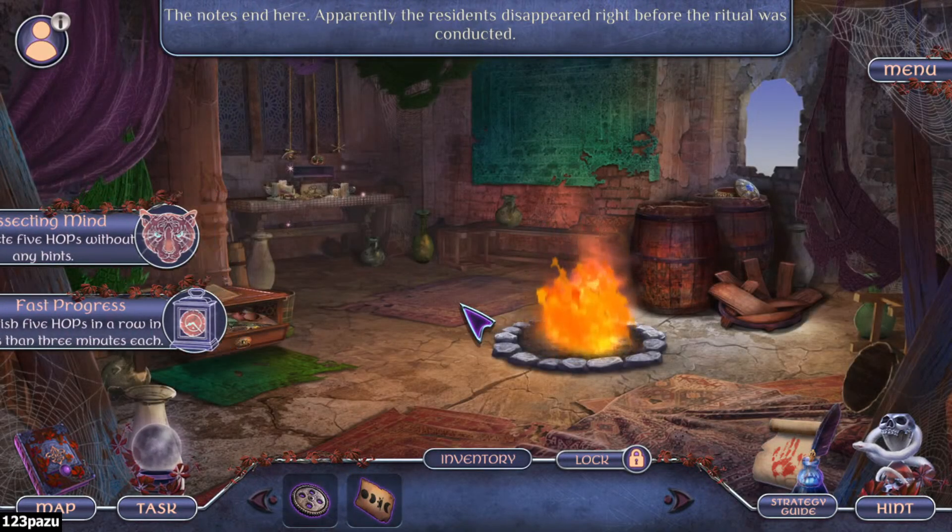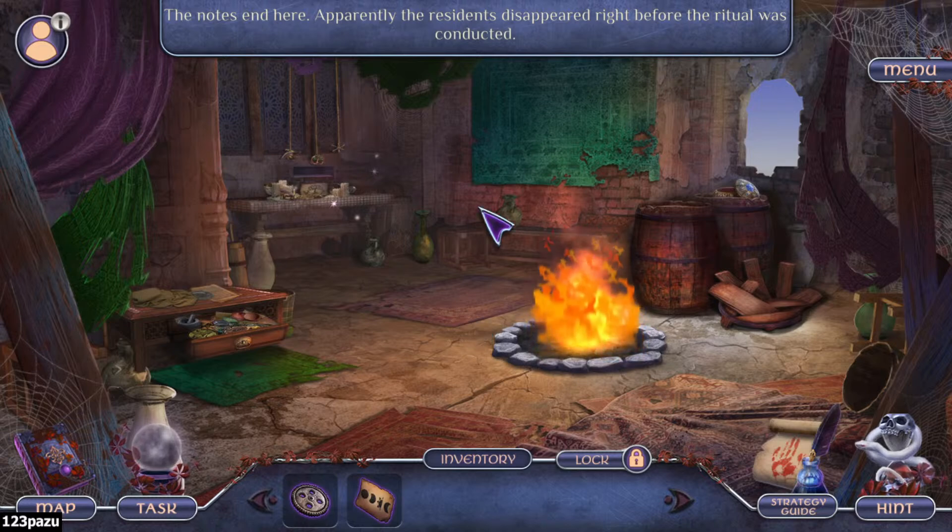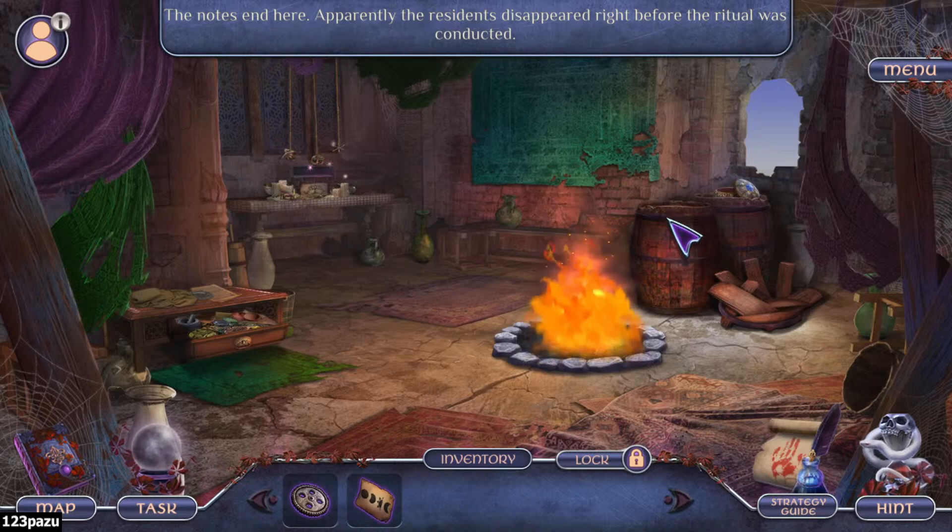The nooks end here apparently. The residents disappear right before the ritual was conducted. I wonder why - where are they now?